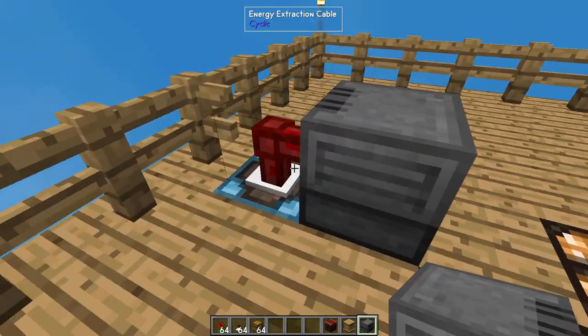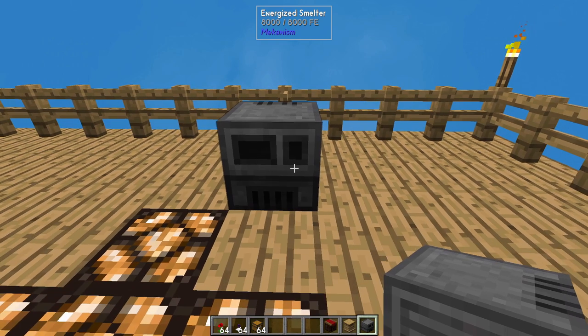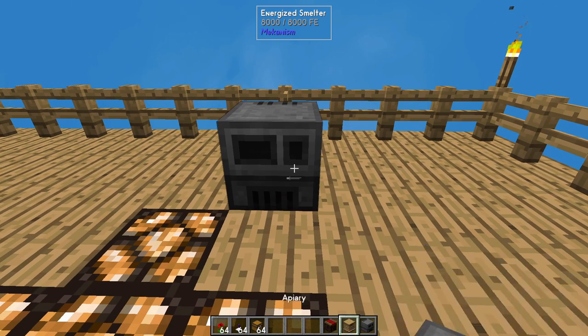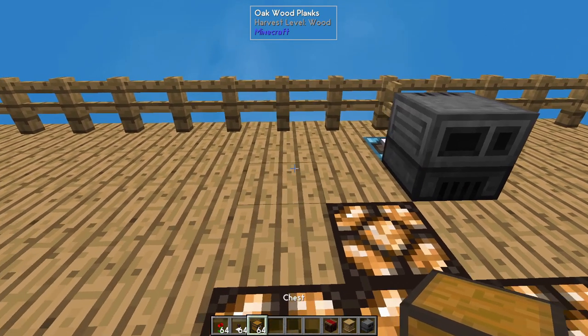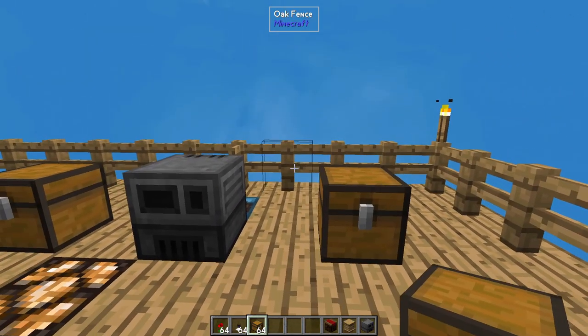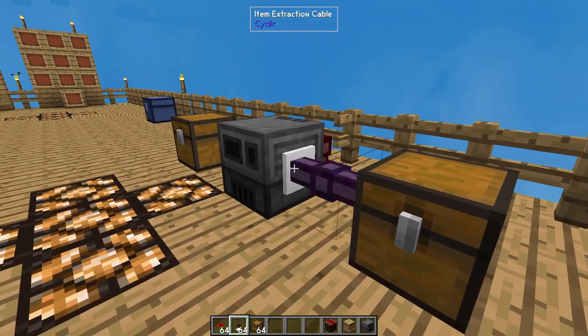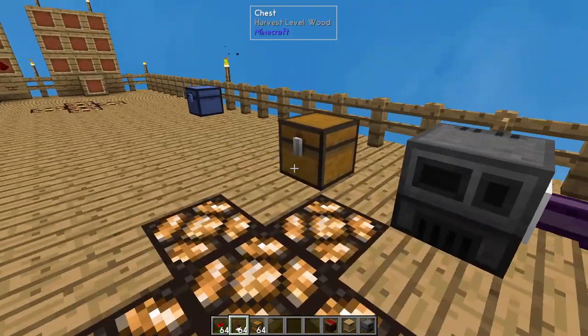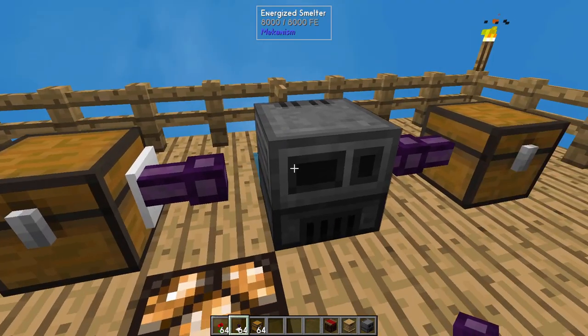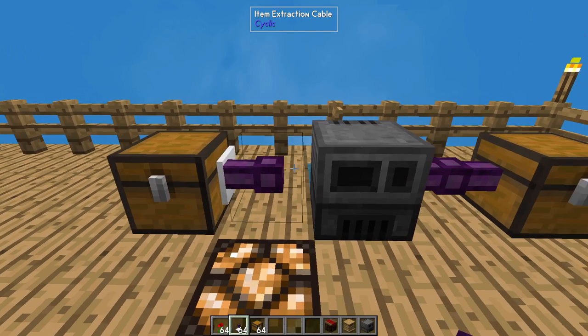You're going to put your energized smelter connected to the power — that's the only thing in this process that's going to need electricity. Then, two spots to the left, you're going to drop a chest, and two spots to the right, you're going to drop another chest. Put the item extraction cable on the side going into that chest, and on this side going from the chest into the smelter. As you can see, one connected both sides and one didn't, so we're going to have to do a little bit of configuration.